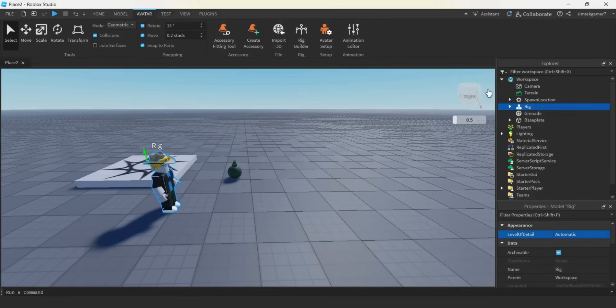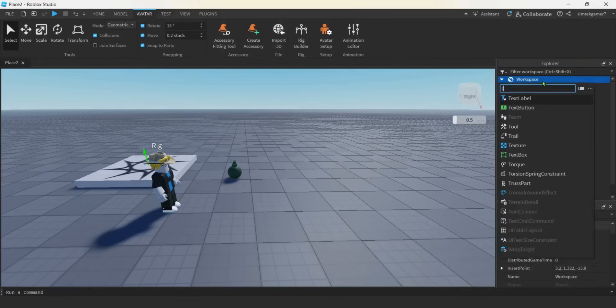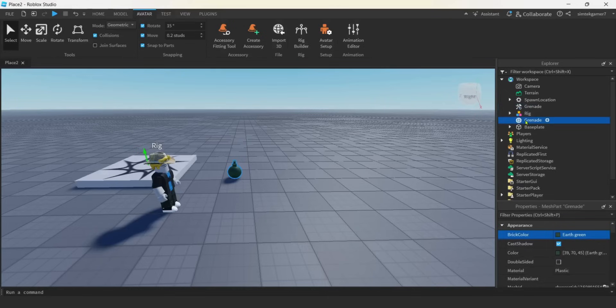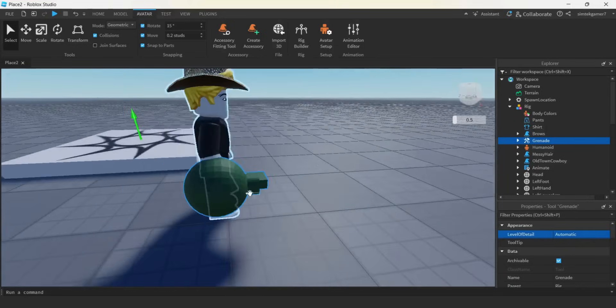Let's see what it looks like when we put it in his hand. I'm going to have to make this into a tool. So I'm going to go to workspace, hit the plus, hit T — there's the tool. The tool is going to be called grenade. I'm going to drag that mesh part into the grenade tool and just call this handle. Now that's really big, right? We've got to make that smaller.